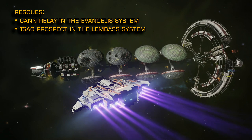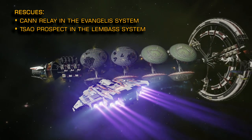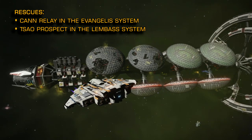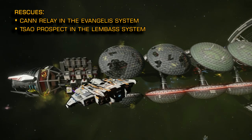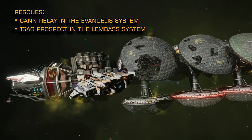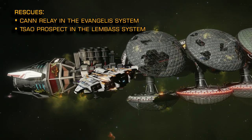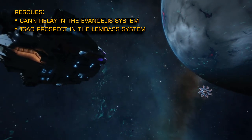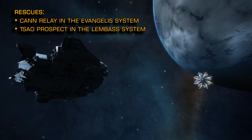Linked below you'll find the discord for the Post Disaster Evacuation Service — that's an entire community dedicated to conducting rescue operations from stations attacked by the Thargoids. There you'll find advice and be able to link up with other commanders participating in the relief efforts. As well as evacuating civilians from these stations you can also help deliver food, water, basic medicines and natural fabrics.